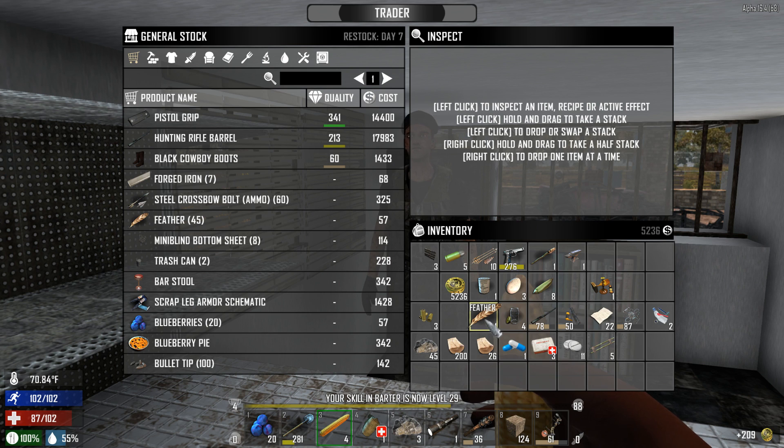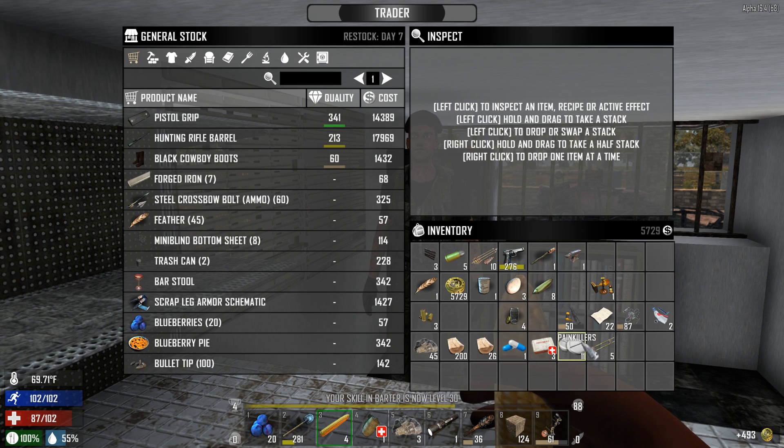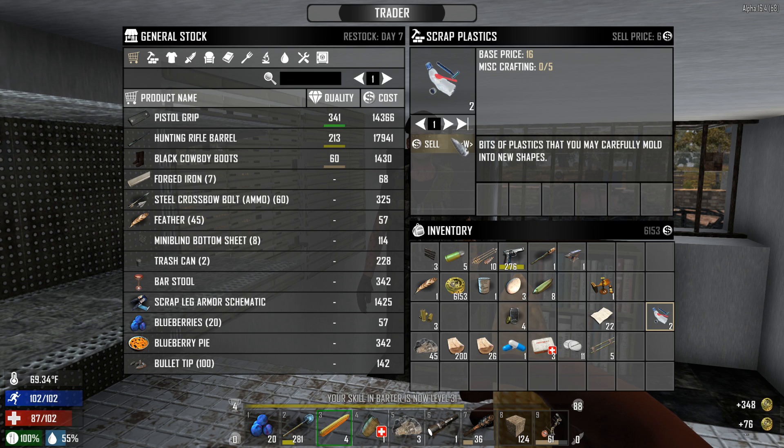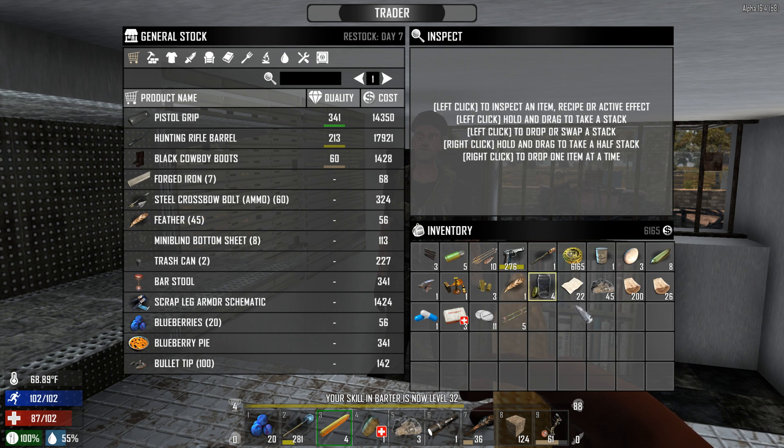We'll sell this because it's worth more in coin. I wonder if you can combine things to fix them — I know you can't repair them, but if you can combine them, you can repair them that way. 493 for those — that's actually pretty damn good. 348 for that. Beautiful. We only have 6,165 now. I was expecting quite a bit more than that.